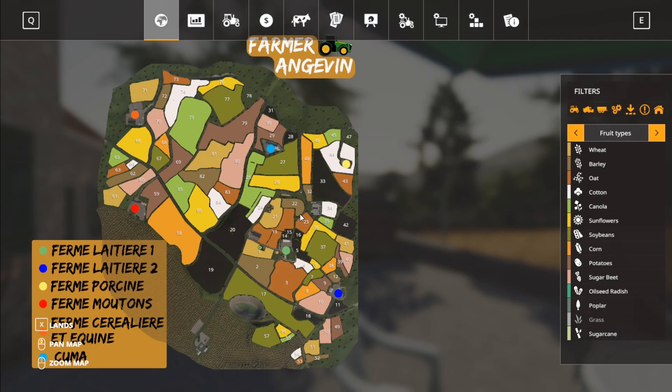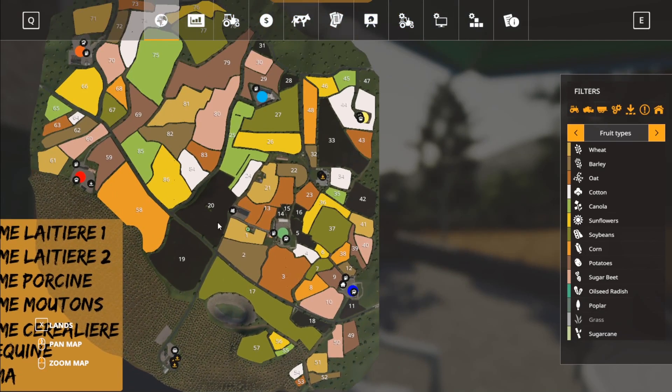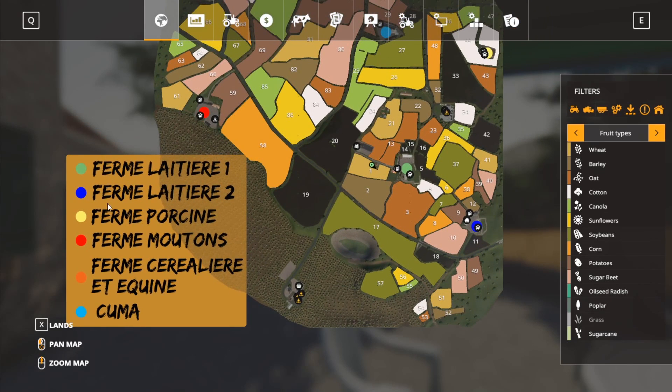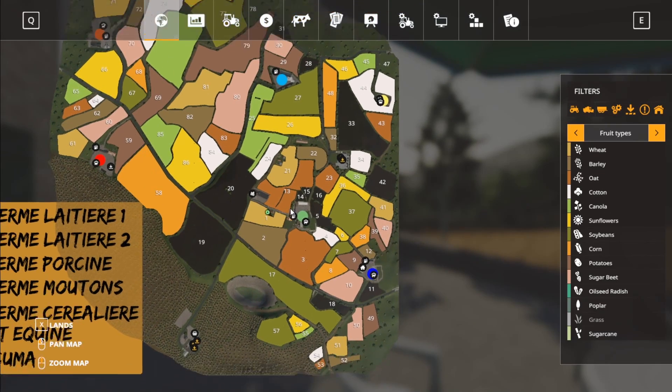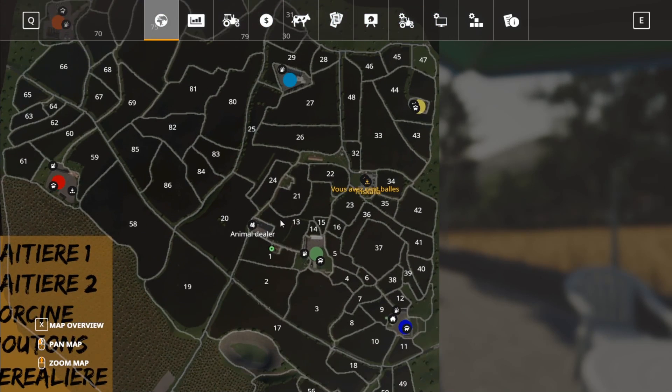It's not a huge map — it's a smaller map. There's a CUMA here. Things are labeled but I'm assuming that's a farm. So what you start off with in New Farmer mode is nothing — you start with no land.